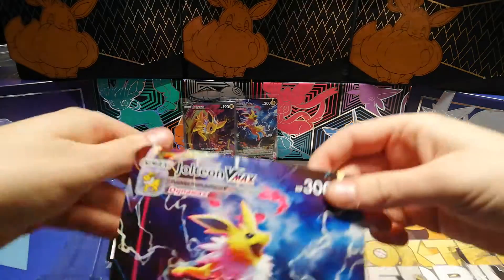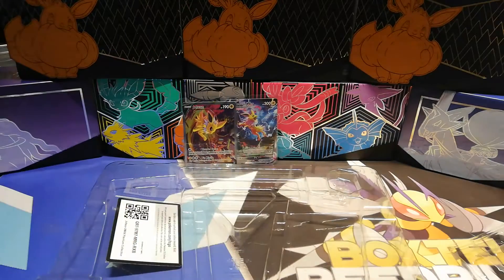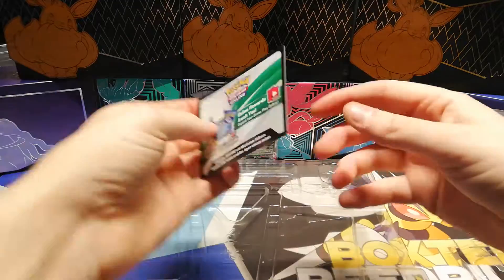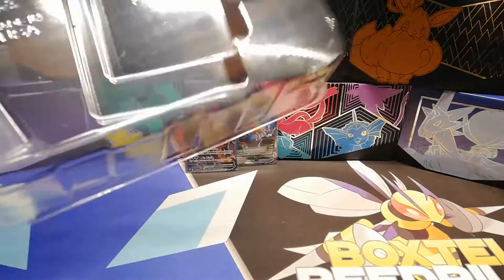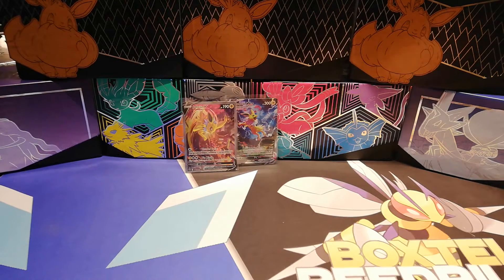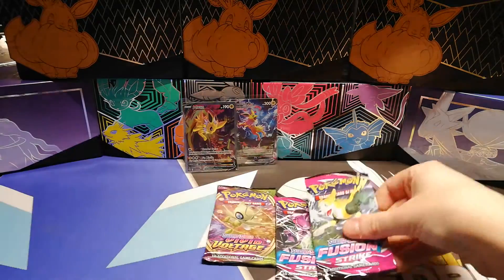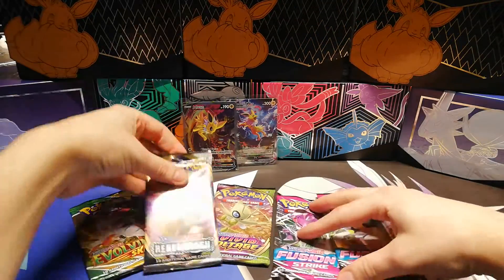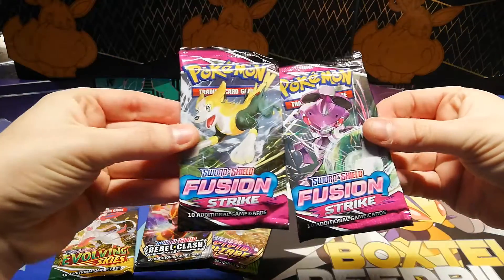And of course we've got the giant promo card. We're going to pull that one off to the side because we can have more space over here. And of course there's the code card. The packs we get out of here are Fusion Strike, Vivid Voltage — not another Fusion Strike — Evolving Skies and Rebel Clash. Fusion Strike of course being the newest set.